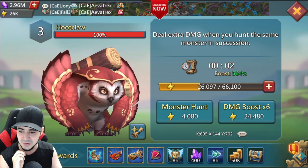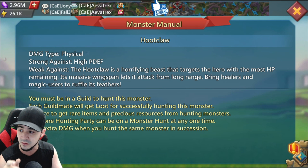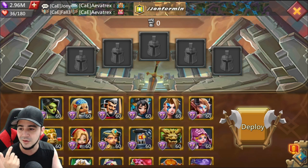Now let's see what this monster is all about. Damage type is physical, and it's strong against high physical defense, so you need to use magic heroes. The Hootclaw is described as a horrifying beast that targets the hero with the most HP remaining. Its massive wingspan lets it attack from long range — bring healers and magic users.